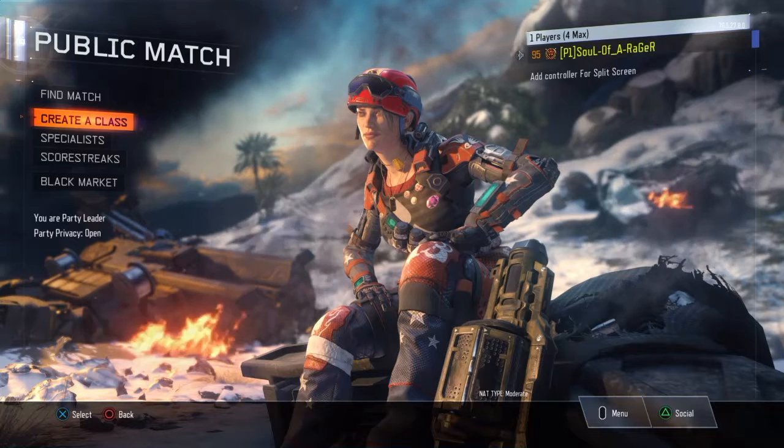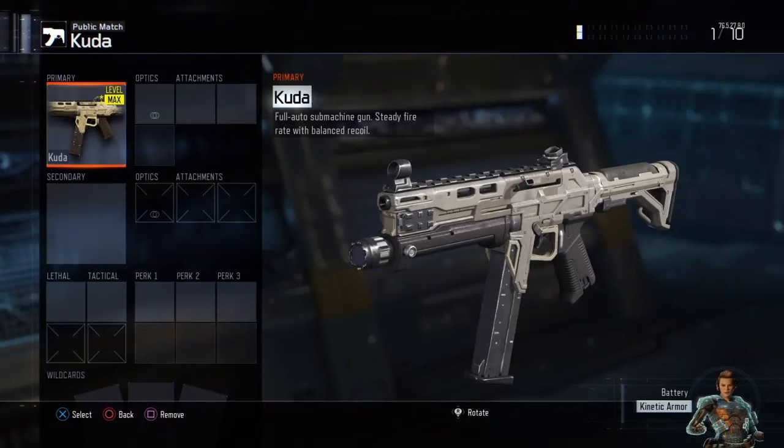The first weapon I want to start off with is the very first weapon I used in this game — that is the Kuda. The Kuda is a very great weapon. You can modify it to be more long distance, more in-your-face, more like a running gun. I'm a rusher — I will rush the hell out of you, I've always been that type of player.